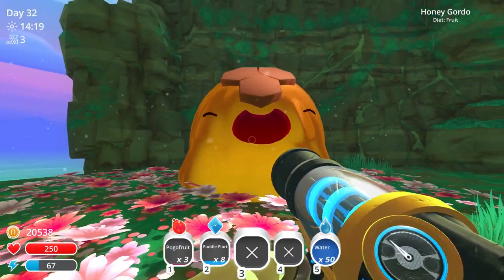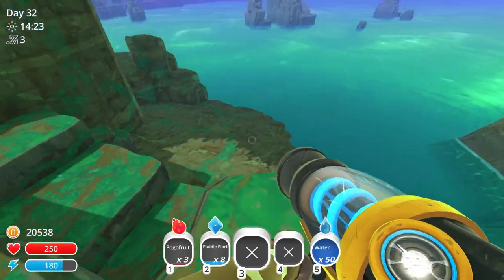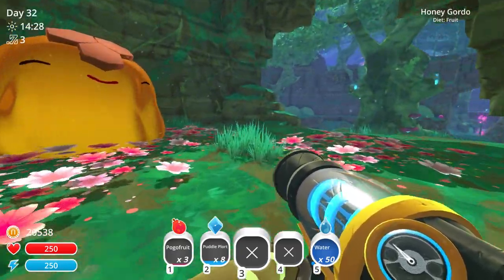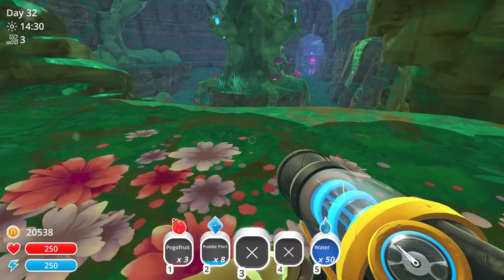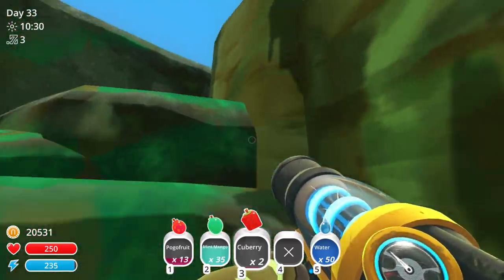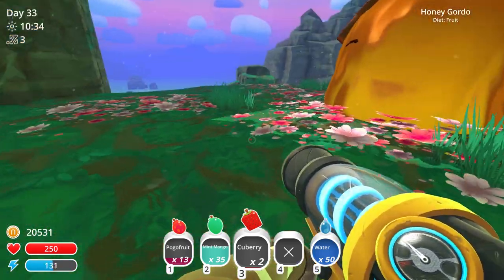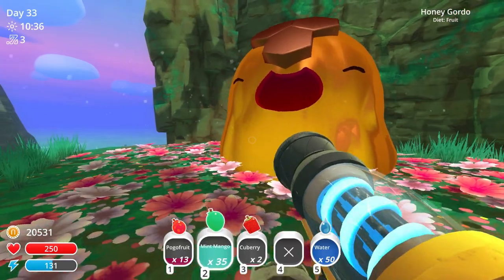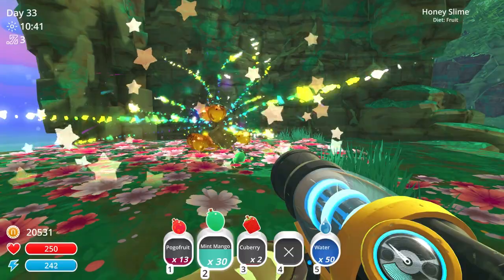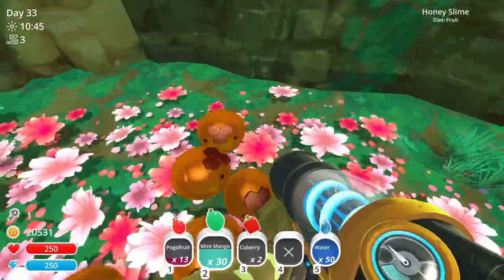We have a honey gordo right here that requires fruit. I'm going to remember that - we're going to pop open that dude today. I got a bunch of fruit. Here's what I haven't tried - I know this is a honey gordo, and the honeys' favorite fruit is the mango. Oh dude, it didn't take much. I guess I had already fed them a bunch before. Give me that key! We got a key. Baller!